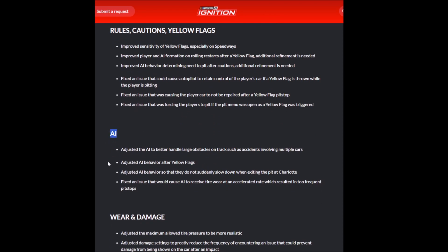Now let's move into the AI portion, which is what I'm going to need to see great improvements to in the near future. First, they adjusted the AI to better handle large obstacles. We've all seen the footage of huge wrecks happening on the track and the AI simply piling in one after another until most of the entire field is part of the wreck. Hopefully this has been addressed to a large degree. I don't expect perfection — we're not going from where this game has been to perfection overnight — but hopefully we're making great strides. They also adjusted AI behavior after yellow flags, which comes back to that demolition derby style piling in. Additionally, they adjusted AI behavior so they don't suddenly slow down at Charlotte when exiting the pits.